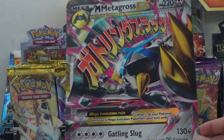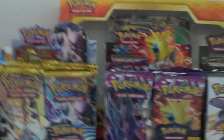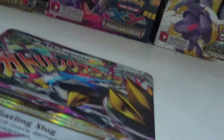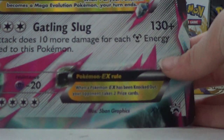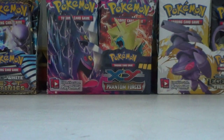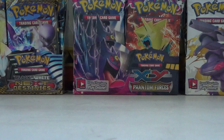The jumbo code card. Let's just unscrew this. Okay, so you saw that — put it to the side. Yeah, one more thing before we get to the packs.